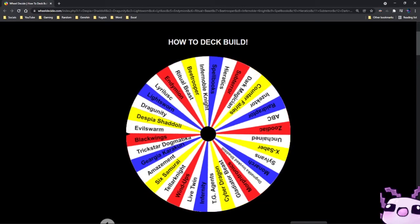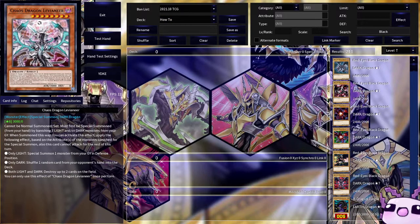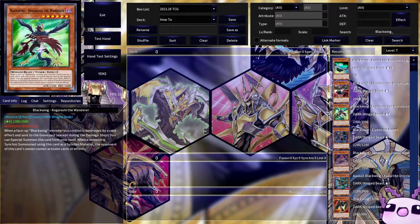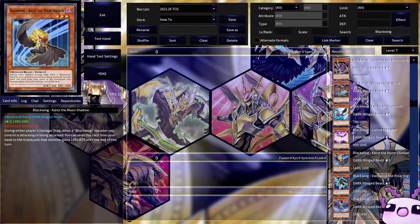Today we are going to be doing Black Wings. Black Wings are interesting, as Simo has done those so much in his progression series. One of the things that is sad about Black Wings is that they don't really run co-loot anymore, sadly, because that's not how the deck functions anymore.